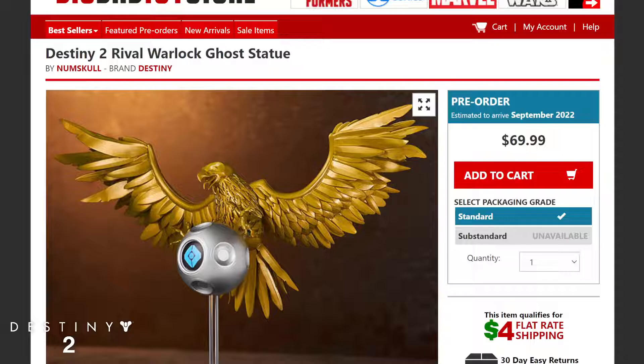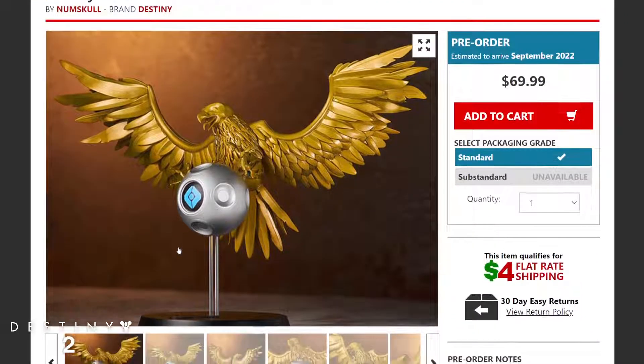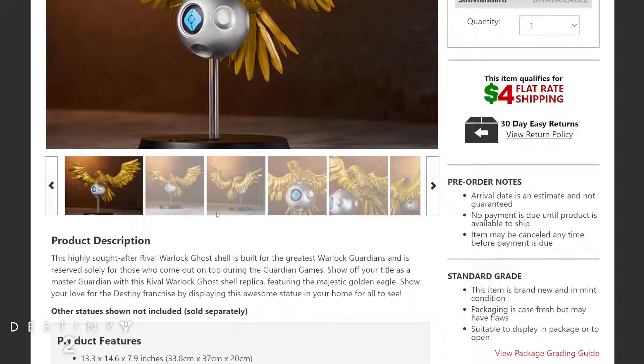Starting off, we're taking a look at the Warlock ghost statue. The links will be down in the description for you guys to click and pre-order — it comes out in September of this year. They're not bad in price at around $70, and if you buy all three you're looking at just over $200. You can see right here the Warlock features a majestic golden eagle design, and you can see all the different dimensions and product details on the official licensed, highly detailed statue.